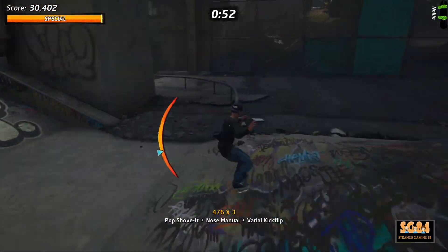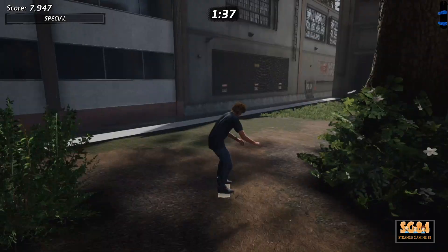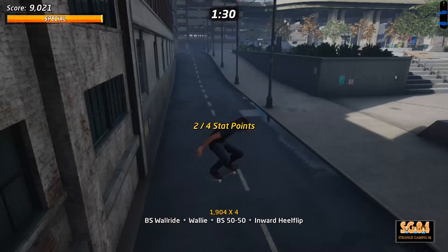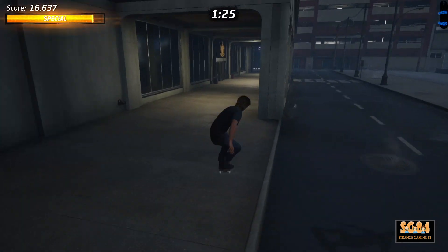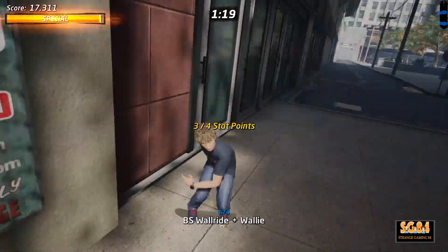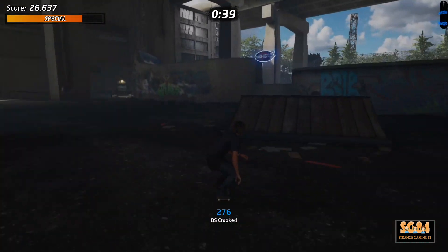For the second positions in Philadelphia, wall ride and grind up as you would if you were draining the fountain. Next, go round the back of the building and grind the rail to take you round the corner and claim your stat point. For the third stat point, wall ride and then jump. And finally, open up the skate park and then use this ramp to grab the stat point.